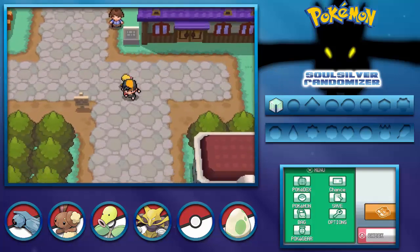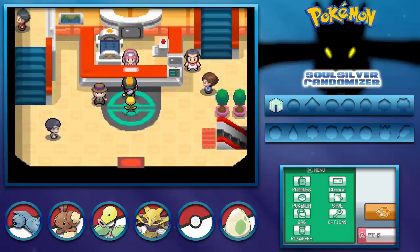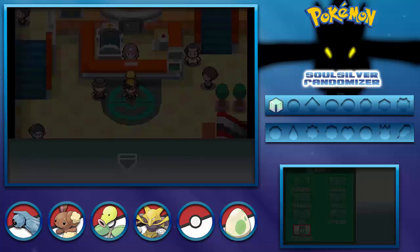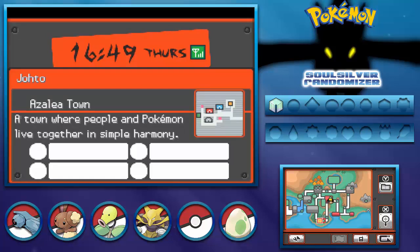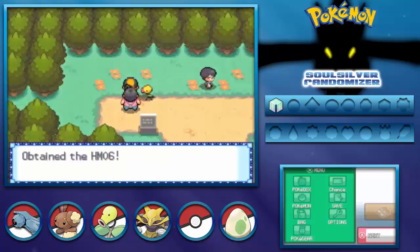We can't go to the left yet because there's a pseudo-blocker in the way, but I think there's a TM over there we can grab. We're going to continue our way down Route 32 and make our way to Azalea Town, where we'll meet Kurt the Pokeball maker and maybe have him make some goodies for us. And we got HM06 - Rock Smash!